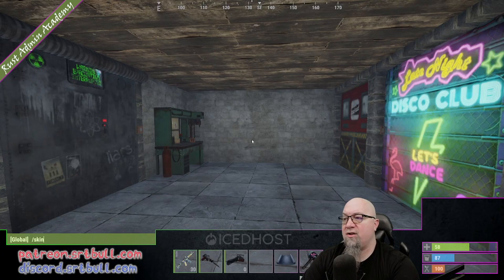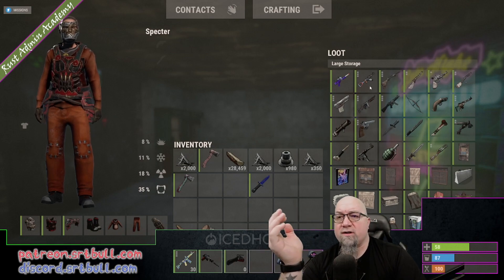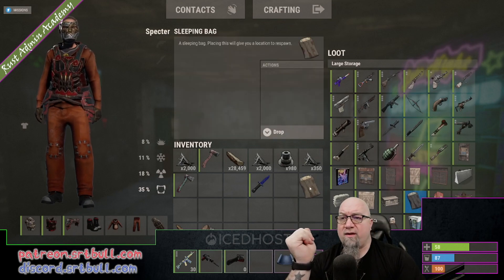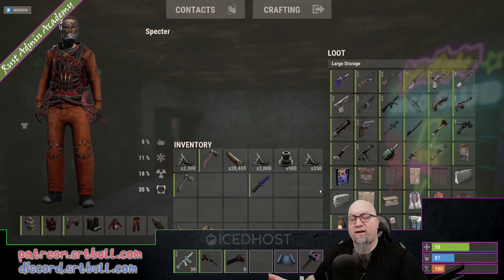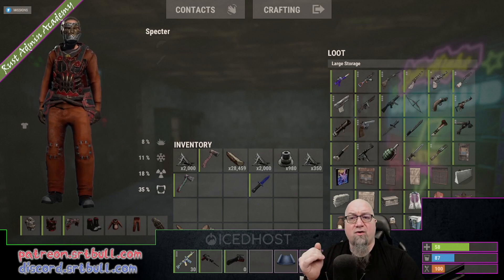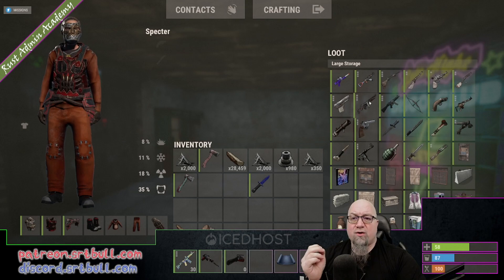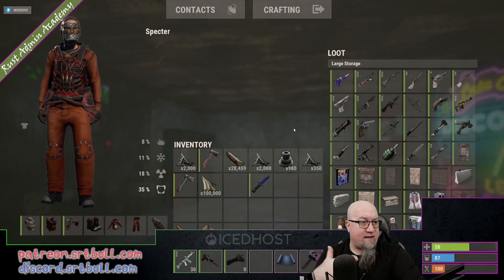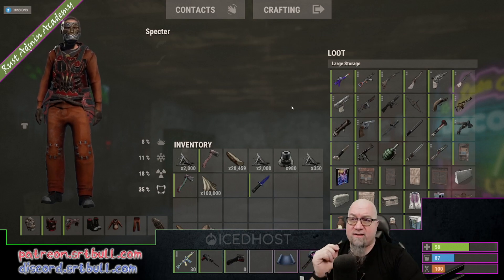If we do /skin craft, this allows us to pre-define a skin when crafting new items. It opens up a large storage box with different items, and you pick which item you want to define the skin for. For demonstration, let's do the sleeping bag — click and drag it into my inventory, it selects that category and brings up the different available skins. I'll do the same for the fridge — grab the default fridge, slide it into inventory, and it brings up fridge skin options.